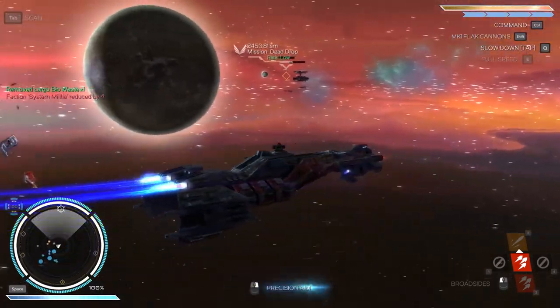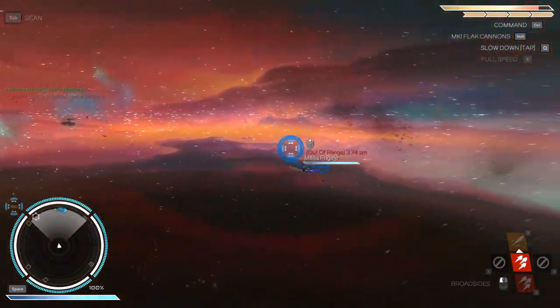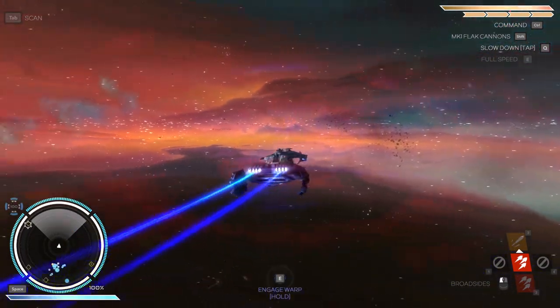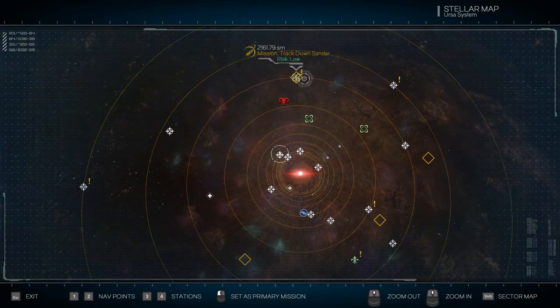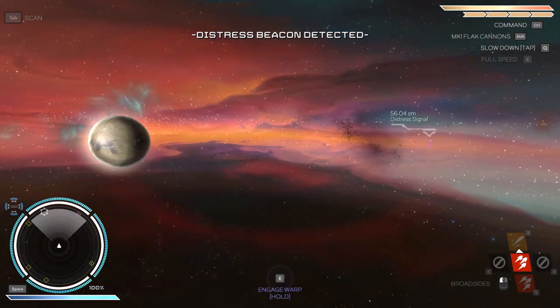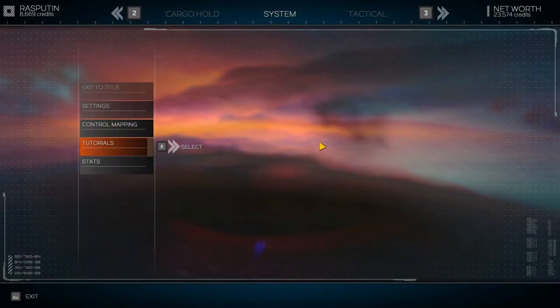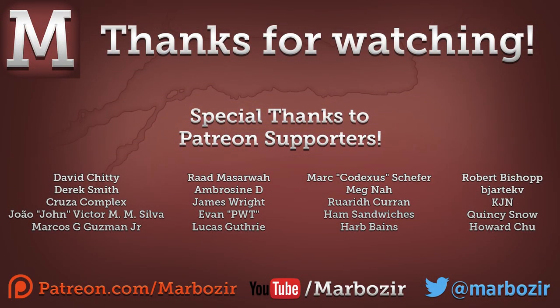So that's done. We could go back — there's that distress signal. I suppose we could check that out, but I'm not sure we can handle it. No, it's gone now. We could go with the primary mission to track down Sandal, but there's no huge rush to do that. I'm going to make a cut here and continue in the next episode. I hope you enjoyed this first part of Rebel Galaxy — thanks for watching and I'll see you next time.